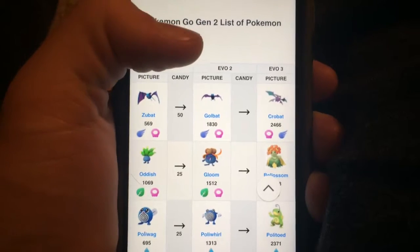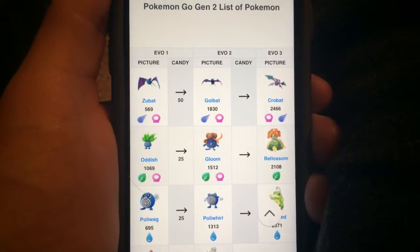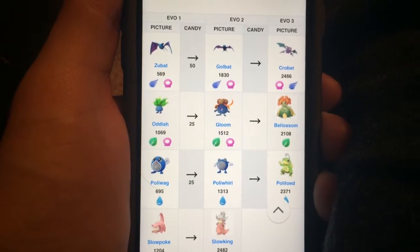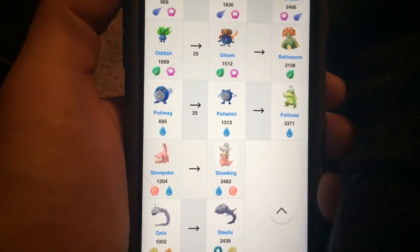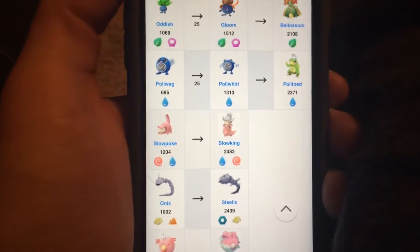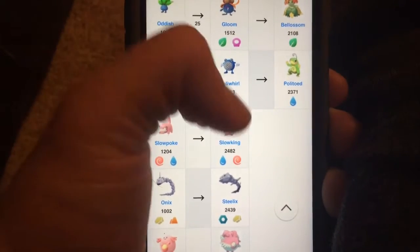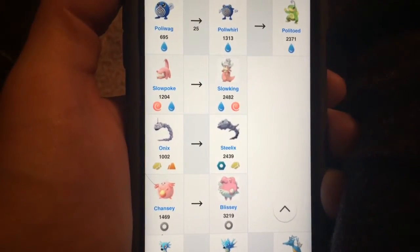First, you can evolve your Golbat into a Crobat. Your Gloom can be evolved into a Bellossom — I believe I'm pronouncing that correctly. The Poliwhirl can be evolved into the Politoed. That's new. You can turn Slowpoke into a Slowking if you wish instead of the Slowbro. Your Onyx, which was just a waste of space and absolute garbage, can now turn into a Steelix. That's great. And Chansey can now be evolved into Blissey.